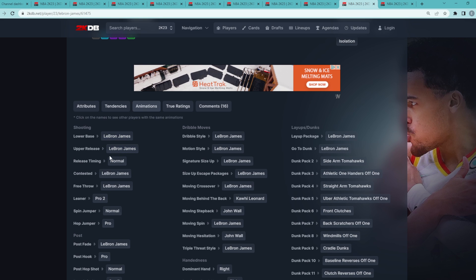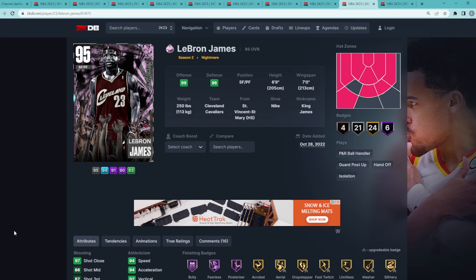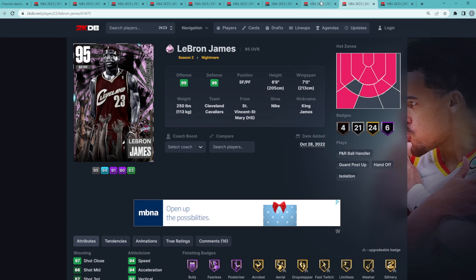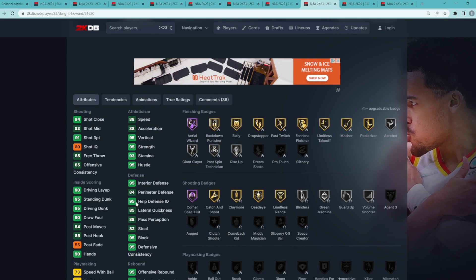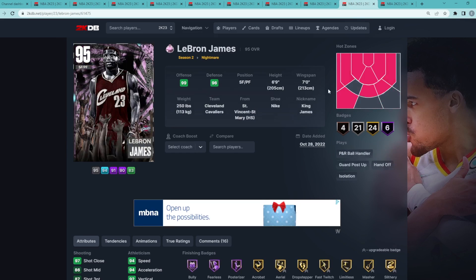In past MyTeam, especially at the start of the year, they liked to not give LeBron good jump shots — they don't like giving LeBron good releases. But this year they actually gave LeBron a really, really good jump shot — one of the best for a small forward. That's the reason why he's in this top 10. I'm going LeBron at number nine and Dwight at number eight, just because Dwight is such a good center being 6'11 with crazy defense, but he'll be way better at the power forward spot where LeBron can only really play the three.